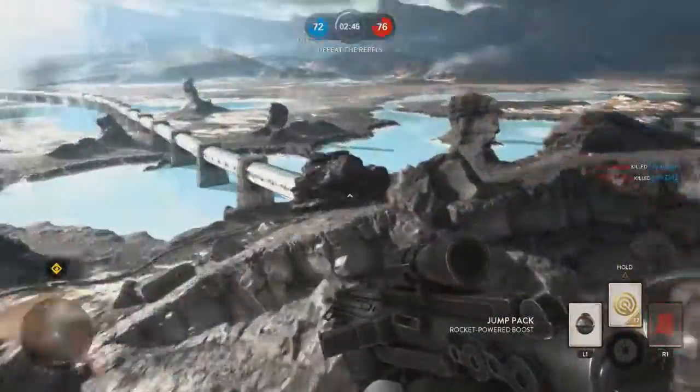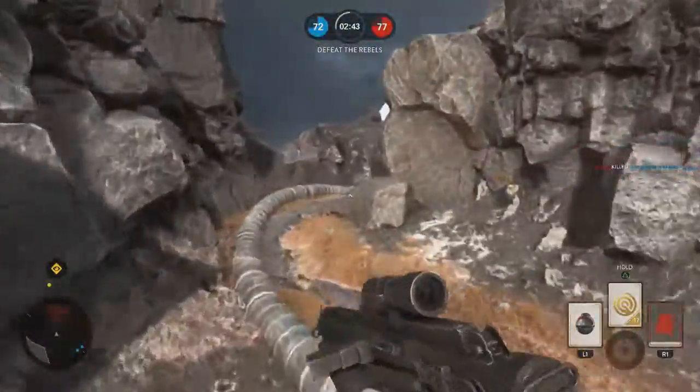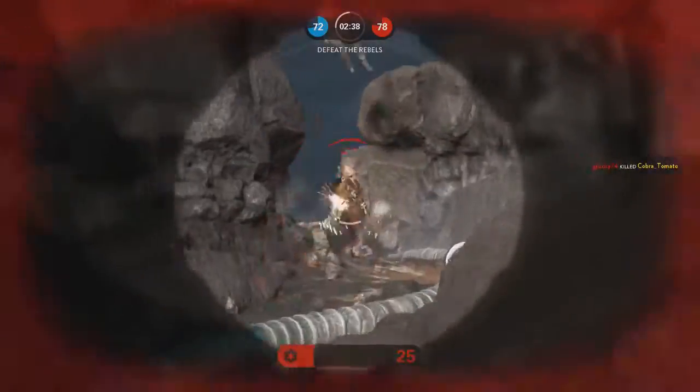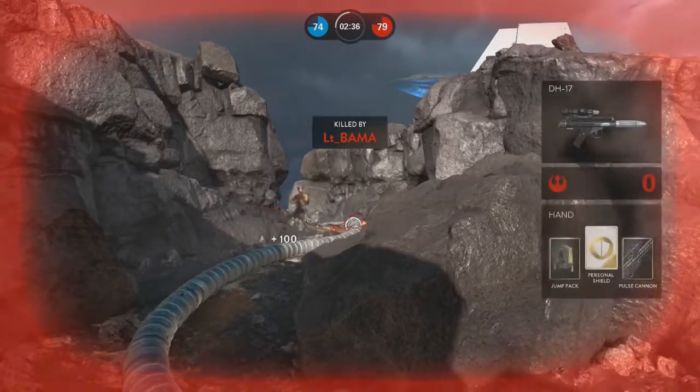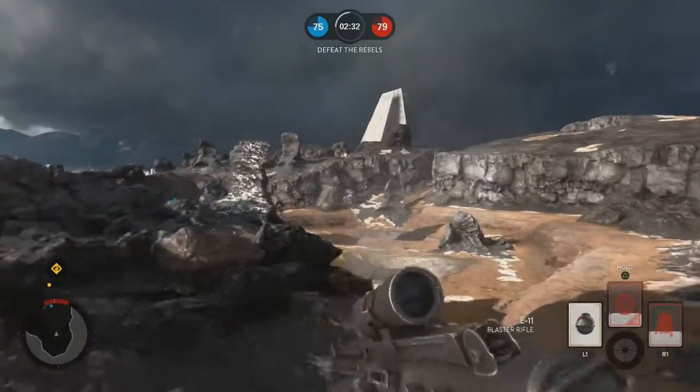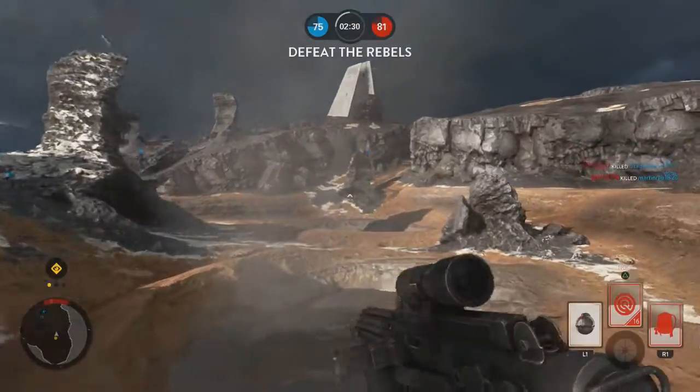Right here I got the orbital strike coming in, so I just boosted across the map with the jet pack — that really helps in tough situations. This is also another moment where the scan pulse came in handy: I was able to see through all the rocks and take out an enemy, even though I did get killed right after.